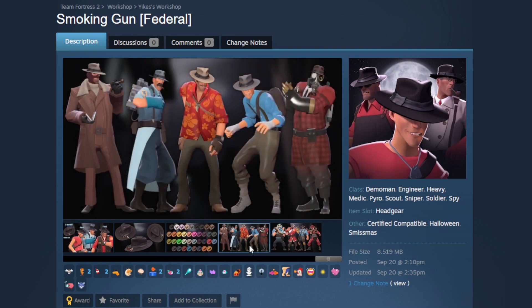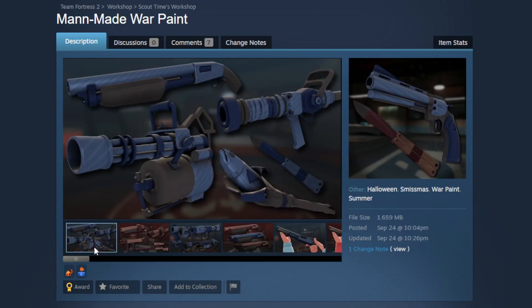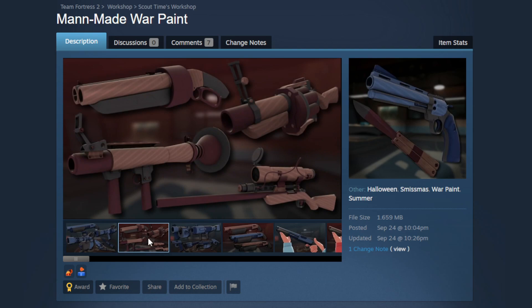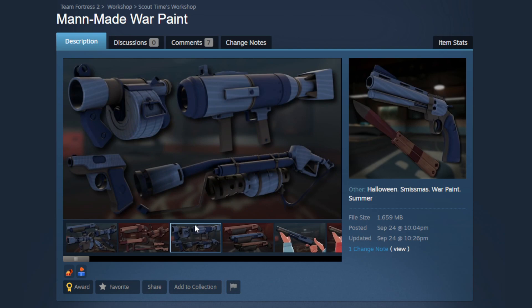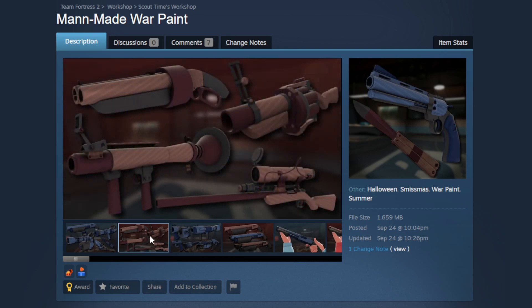Next is the Man-Made war paint, which I've been really excited to show off. It's 100% scout time made — actually, I really wanted to try a war paint based around Spy's default color palette: his suit, balaclava, and glove. All these colors are directly sampled from the actual model textures so it's super accurate in game. I'm in love with how this came out, especially on the Holy Mackerel — just a little fish in a suit. This is definitely one of my favorite war paints I've worked on.